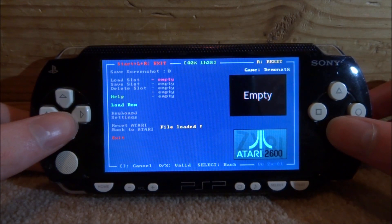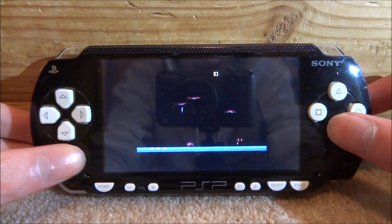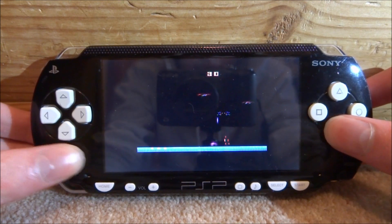Now you can choose your games — they should be in zip file format. Let's choose Demon Attack, for example. Just press X to load it and then the game will just start up like this. They're very simple games.